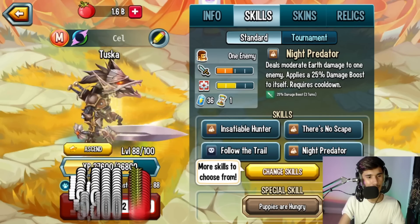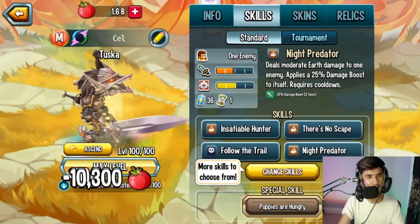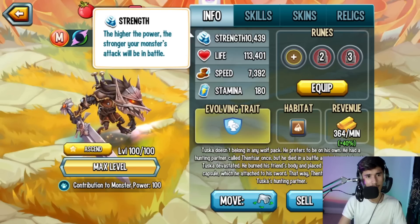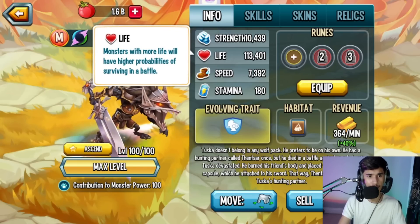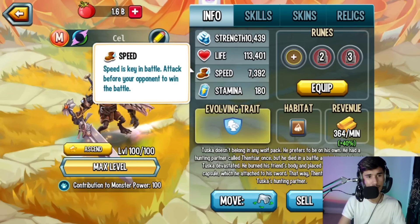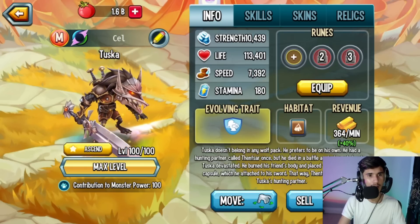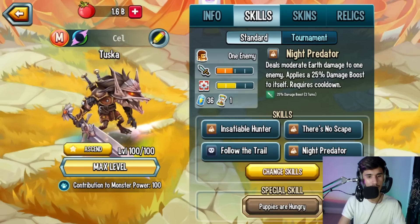Now that it's at level 100, take a look at the stats: you get about 10,439 power, 130,401 life, and 7,382 speed, which is actually pretty good. Good stats - I like that. Let's go ahead and get into the skills.